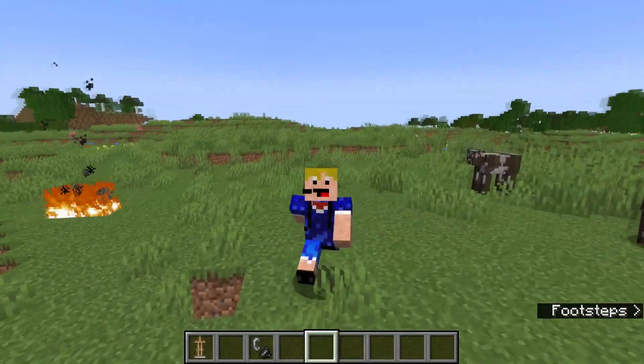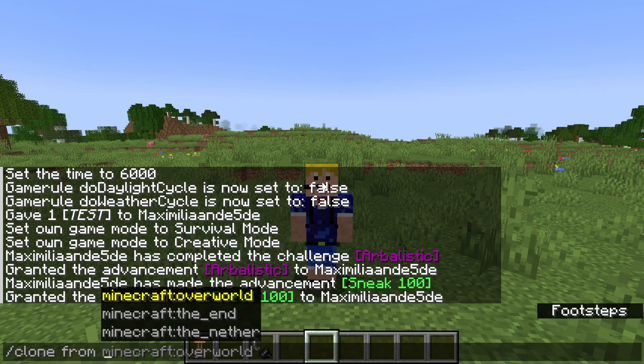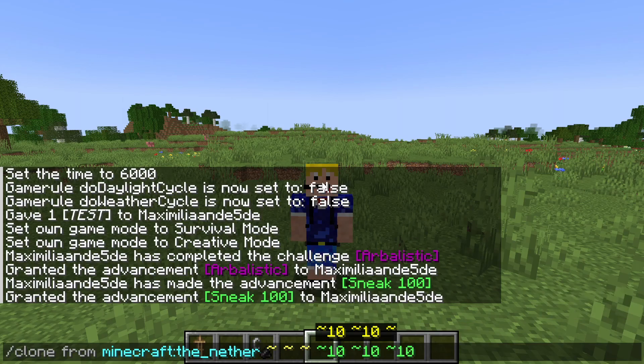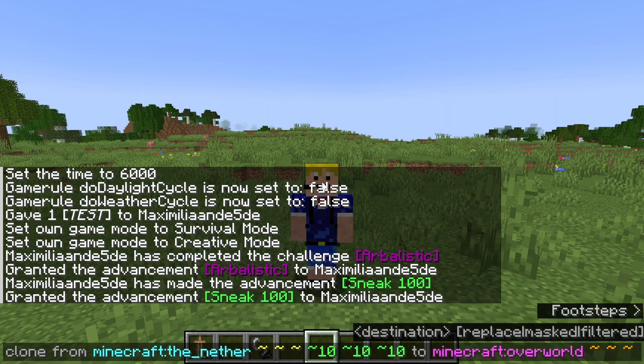There are a couple of changes to already existing commands. For the clone command, you can now also select different dimensions, so you can clone a structure from the overworld, nether, or the end over to where you are right now. For example, we could clone a structure from the nether by filling in the nether coordinates and then cloning them to the overworld at our current coordinates.